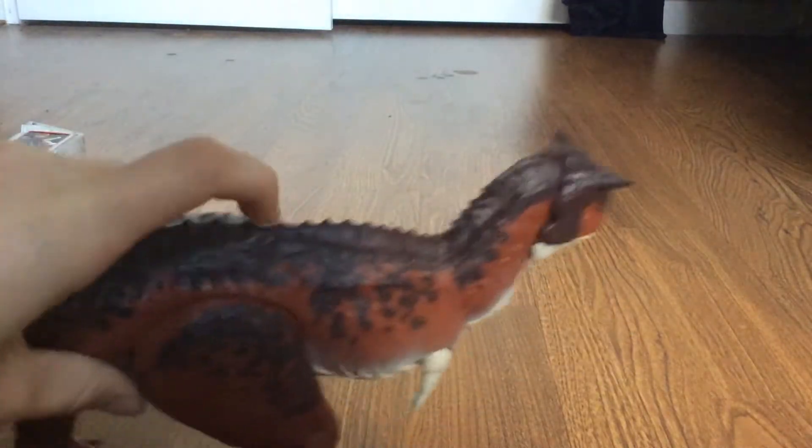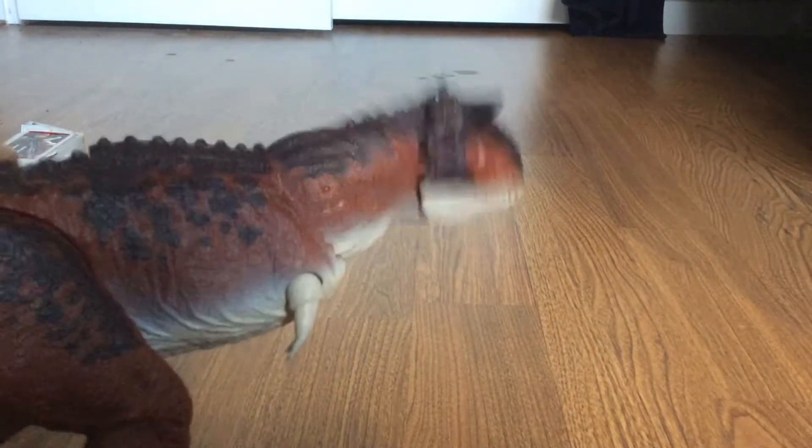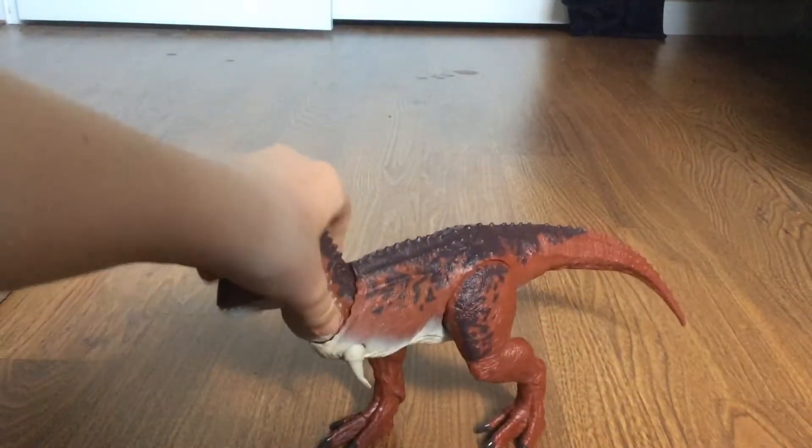The legs still have the spready party motion, and you press this on the back and it bites — you can do it fast, you can do it slow. It feels really nice, it goes really nicely. The tail actually can go up and down 360. Really cool.